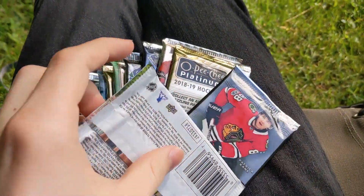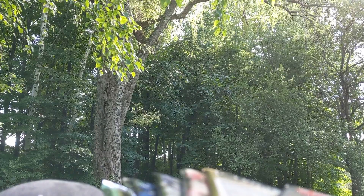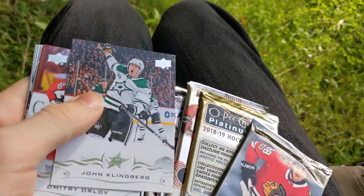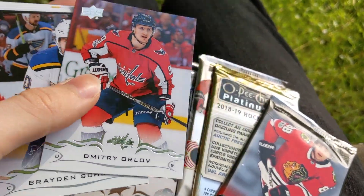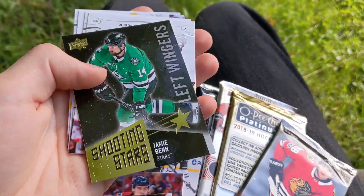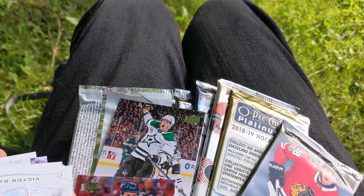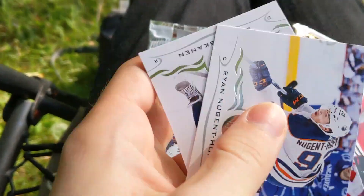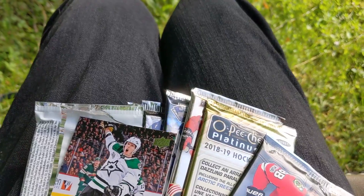Let's see if I can open these with only one hand. I'll set down the phone a little. Here we go — first pack of the break. I'm having trouble getting the cards out. We've got John Klingberg, Dimitri Orlov, Braden Chen, and Jamie Benn Shooting Stars. This is the black variation, so very rare. Cool to hit, and some base at the end. Kind of hard to do it with one hand, dropping it everywhere.